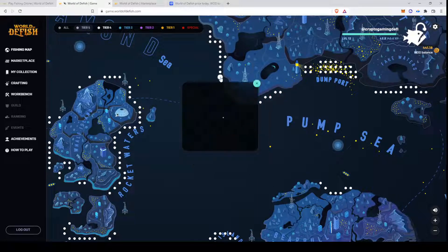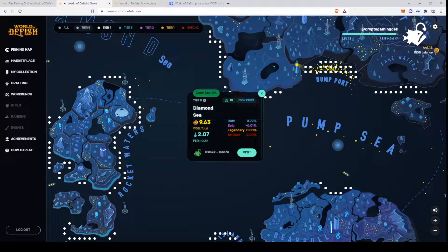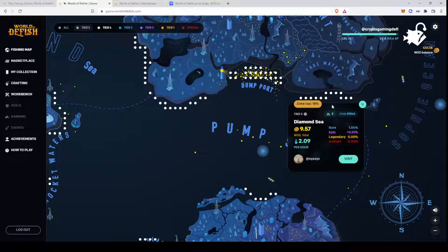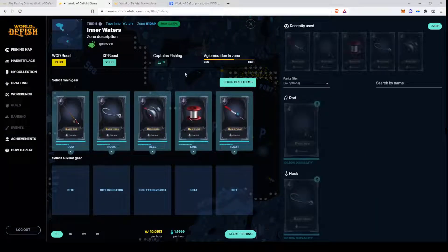You click and try to find a good one — but not too many people. There are 10 people here. I find that behind here there are good spots. Probably not a lot of people are going to the right-hand side of the map, so that looks like a good spot. Then you click on Visit. You see the information of the spot with your equipment on the right-hand side. You can click 'equip best items', then click 'Start Fishing'. A transaction pops up and you start fishing.